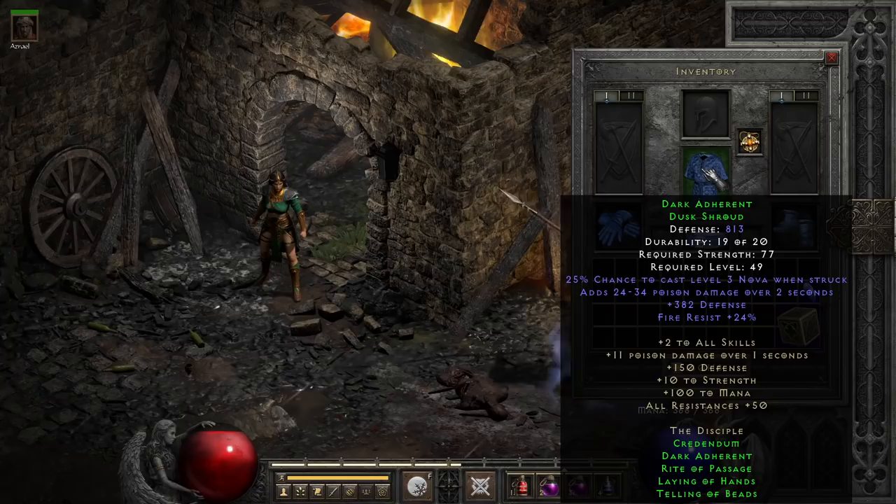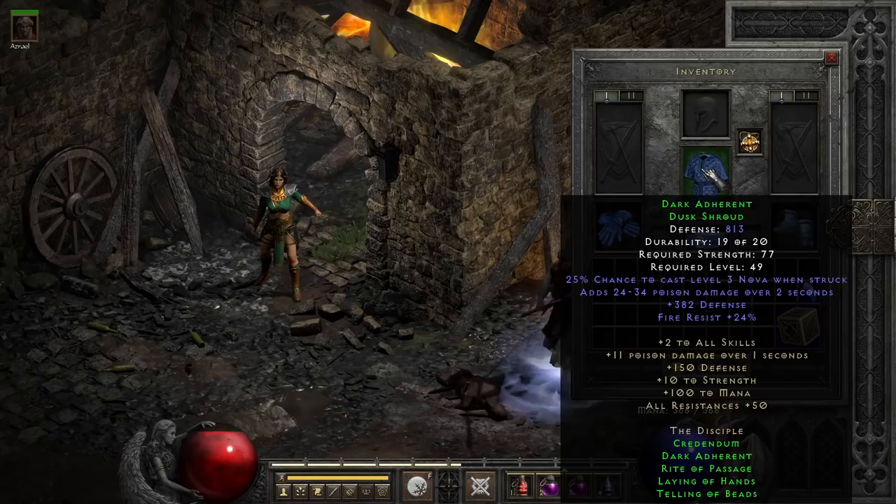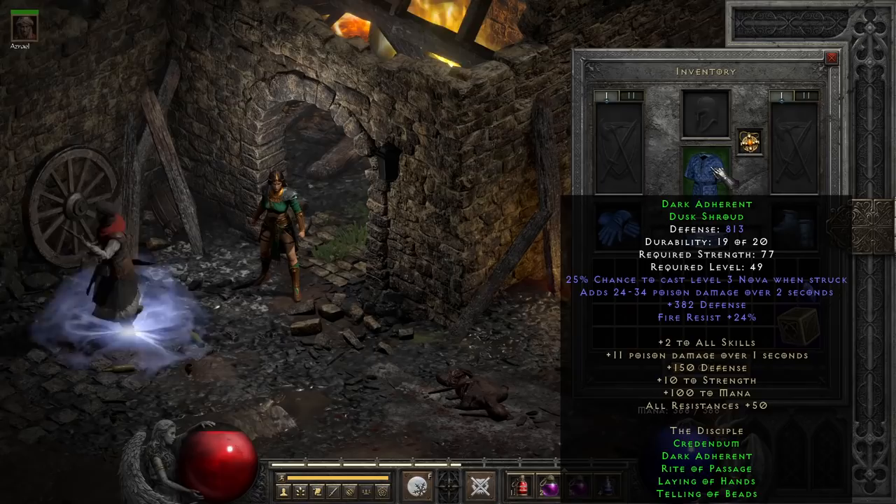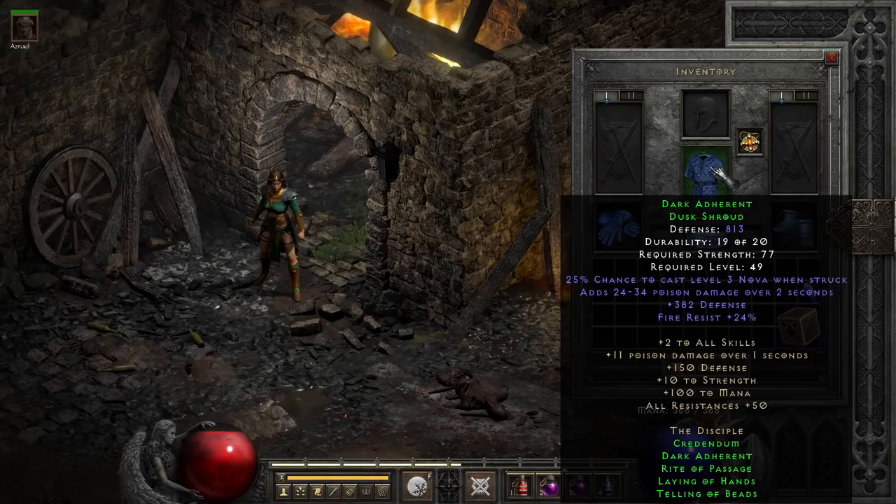In the same boat is the armor, Dark Adherent, which does have an okay defense boost — it can go up to plus 415 defense at its peak. Since it's already in elite armor, it doesn't have to worry about percent increases, so that's okay in this case. As for the rest of its stats, the Nova when struck is cute but low level, the poison damage is similarly not impactful, though it does come with a bit of fire resist to stack on top of the fire resist already provided by the gloves. This sadly is not enough to push it further, so like the boots, unless you're using the full set, this one's also going to usually be left behind.